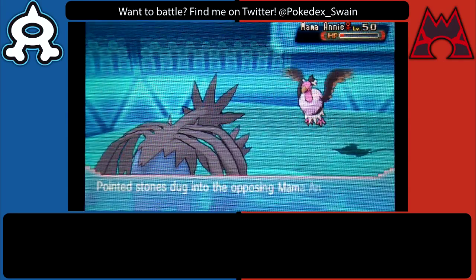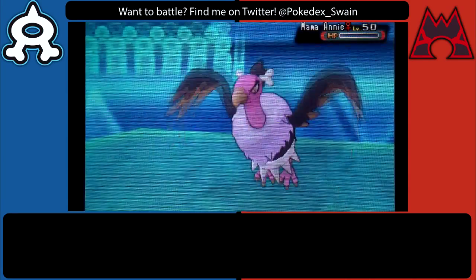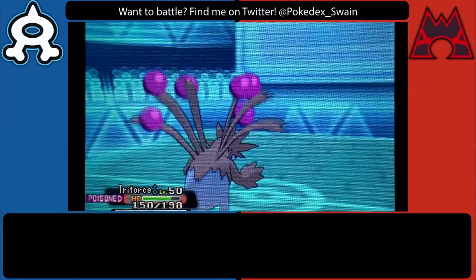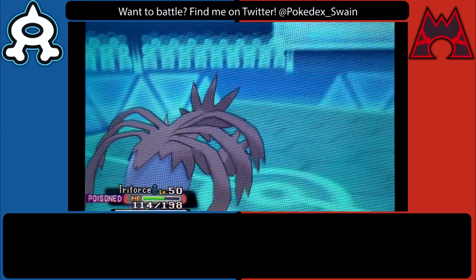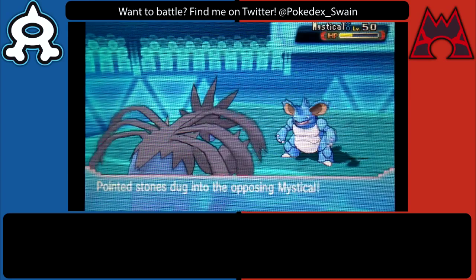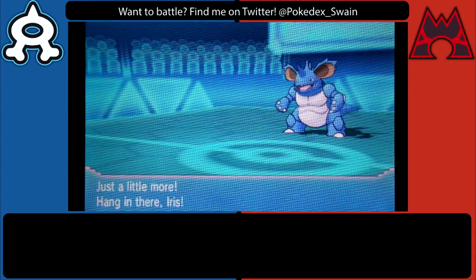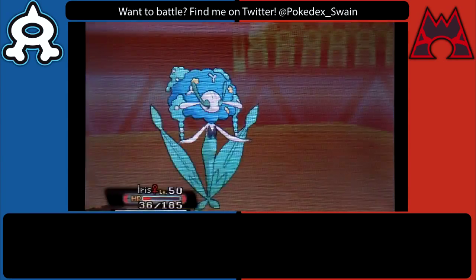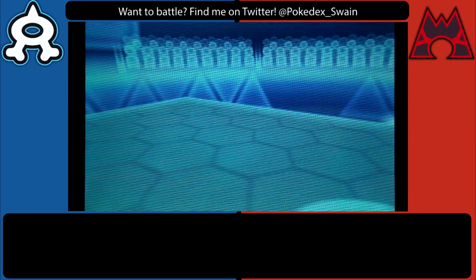We're just going to keep going for Dark Pulse and I'm able to take out Cresselia, which is fantastic because that thing is very bulky and quite annoying with the Calm Mind Moonlight set. He goes out into Mandibuzz — I was hoping I could outspeed and hit with Flamethrower, and I do. I don't have any speed investment on this Hydreigon and it's a Calm nature, so I was surprised I outsped. Mandibuzz isn't horribly slow, but he must not have any speed on it either.